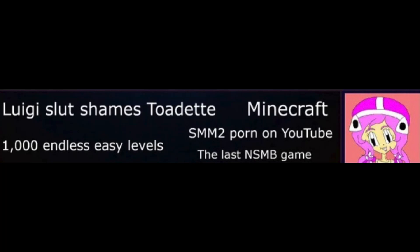1,000 Endless Easy Levels: Upon clearing 1,000 levels in Endless Easy, you are awarded the Dash Panel Sweater. This costume is more well-hidden, as it was one of the stealth costumes Nintendo added in version 3.0. Completing 1,000 Endless Easy Levels requires a lot of patience, if I'm being honest.